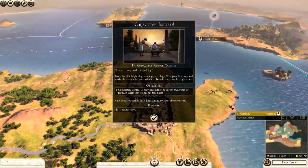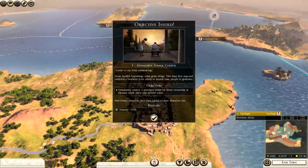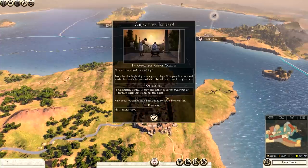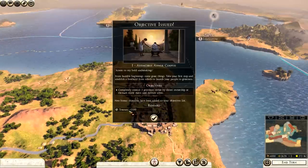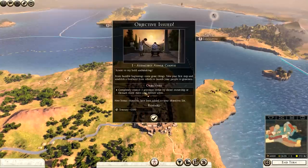Hello and welcome to the campaign map. Straight away we are greeted by an objective: to completely control three provinces either by direct ownership or through client states and military allies. If we do this, we get a treasury reward of plus 2,500 denarii, so it's worth doing that.